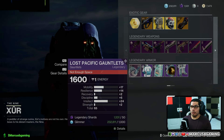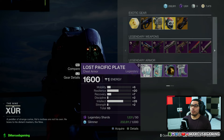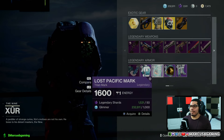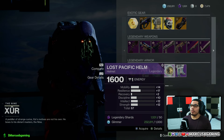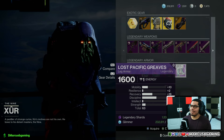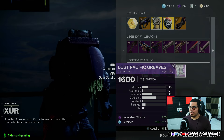For my titans, we have the Lost Pacific set of course. A 65 roll on the gauntlets with 24 intellect and 17 mobility. For the chest, it's a 65 roll with 20 resilience and 28 intellect. You get your mark. The helmet is a 67 roll with 17 resilience and 14 mobility on the highs. And the legs are a 63 roll with 18 recovery and 25 discipline.